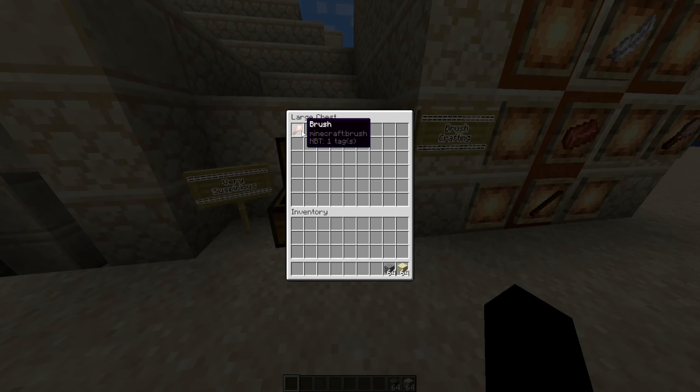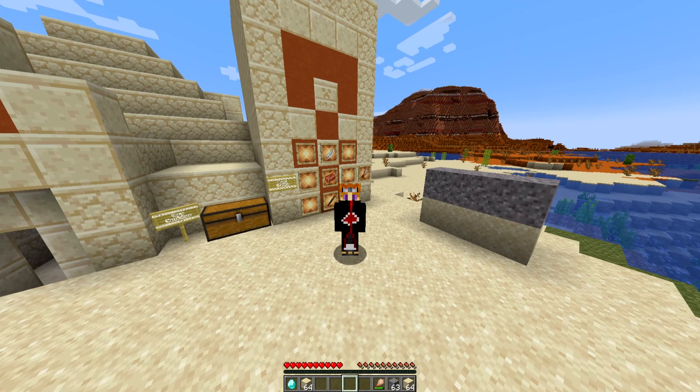For the gravel, it's going to be spawning in the oceans as well. Unfortunately I wasn't able to get a generation with more suspicious sand than just one. If I put the sand down and try using the brush on it, it just doesn't work in creative mode. You can't creative mode use the item — it has to be naturally generated. It seems like it does have a loot table preset, and you cannot creative mode in this stuff.